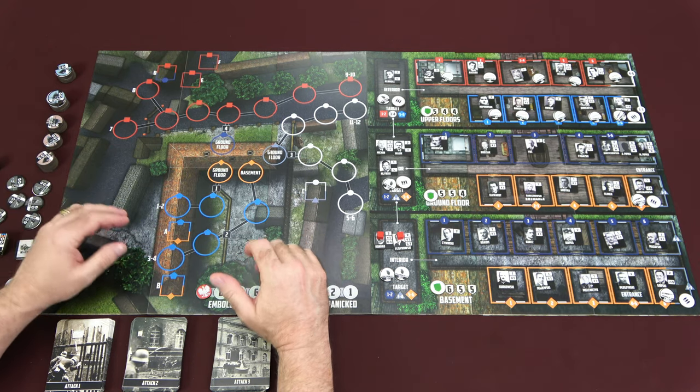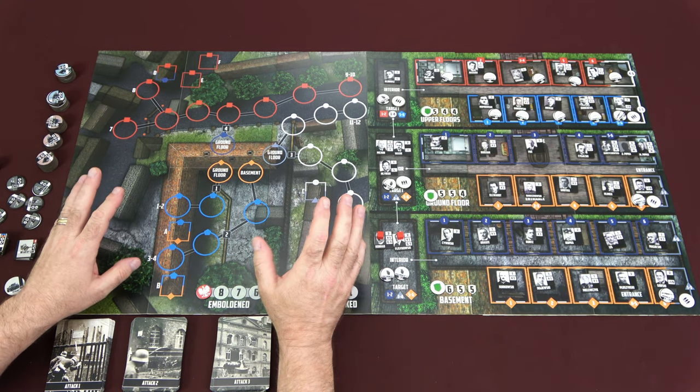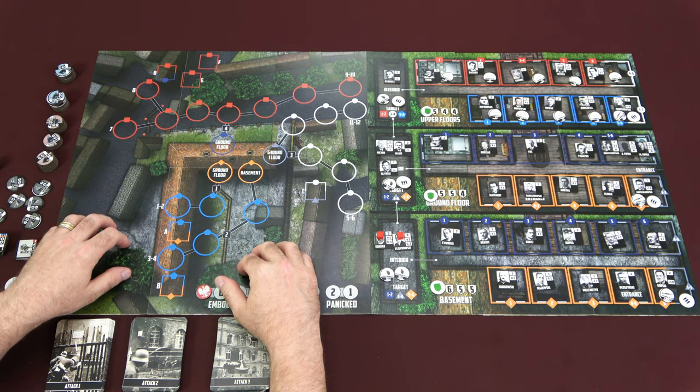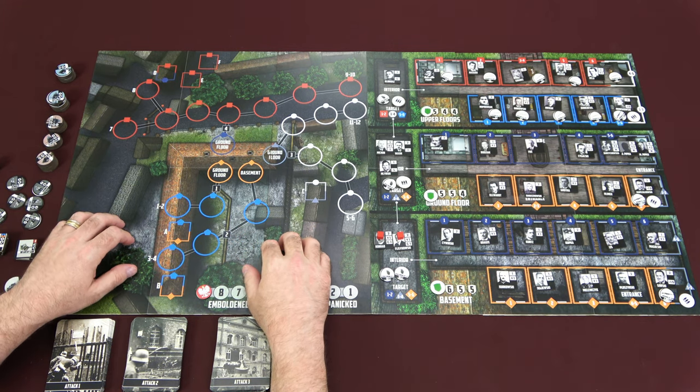The first one was Pavlov's House, the second was Castle Itter in the series. Both I've already covered on the channel. And that brings us to this third one here, Soldiers in Postman's Uniforms, which launches on Kickstarter on November 17th.